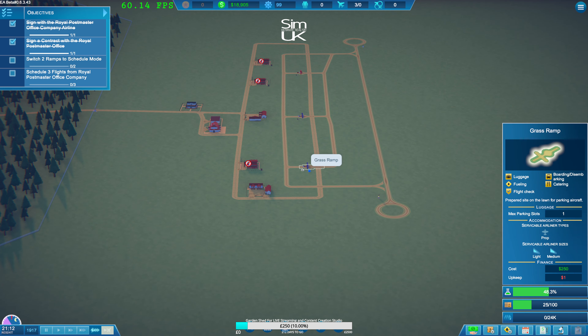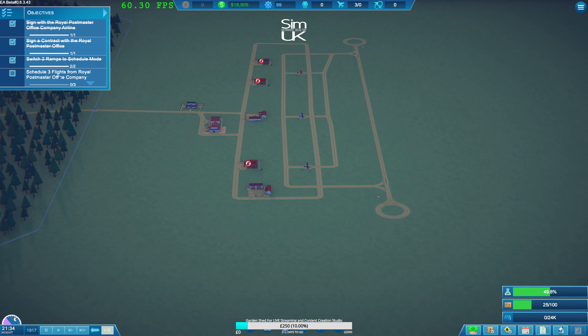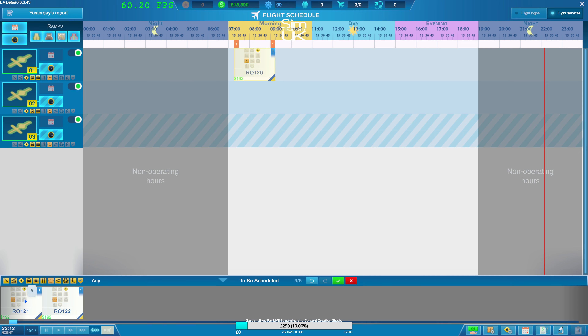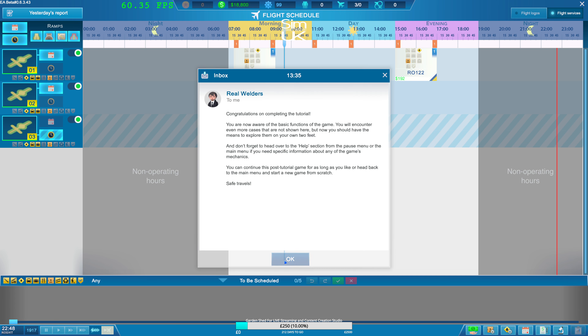Schedule flights - schedule three flights from Royal Mail Post Office Company Supply. Schedule window - drag it. Boom, boom, boom. I like it. So one and two are for scheduled and three is for randoms. Confirmed changes. Congratulations on completing the tutorial!